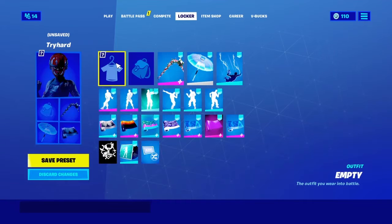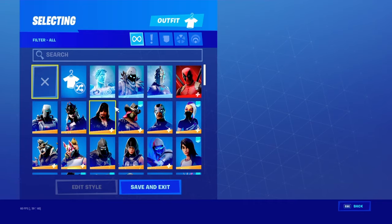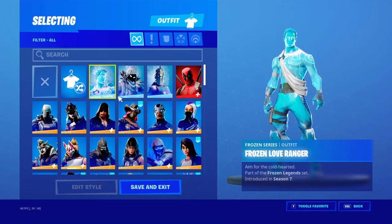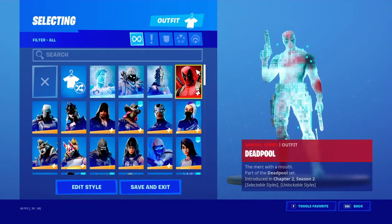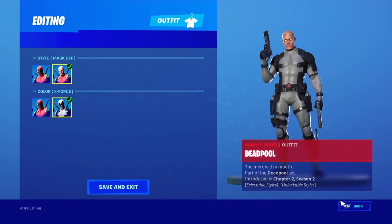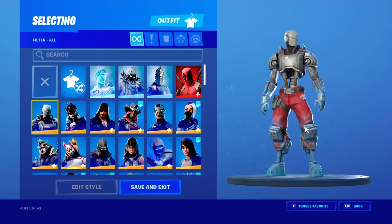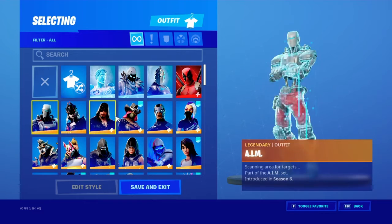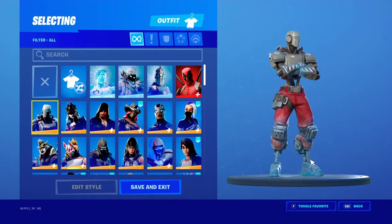Starting with all my skins. I have the Frozen Love Ranger from the Frozen Legends pack, Frozen Love Ranger, Raven, and Frozen Red Knight. I have Deadpool — hate this skin, don't even know why I wanted it, but I got the styles for him too. I also got A.I.M. — the worst skin I have ever gotten from a battle pass, season six, and it is terrible.